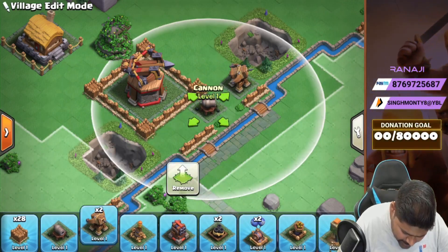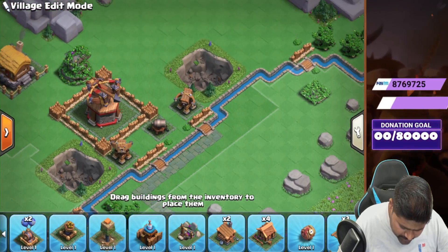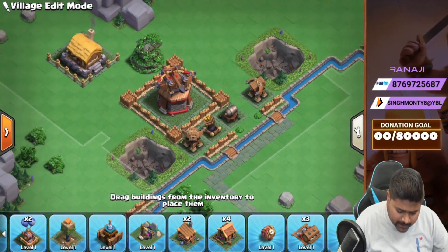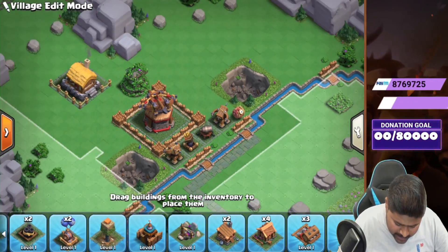We can just place a spare thrower, cannon, and the spare thrower over here guys. We can deploy a wrapped rocket over here and a trepid rocket over here to defend that area. And we can just place a single mine over here — done.